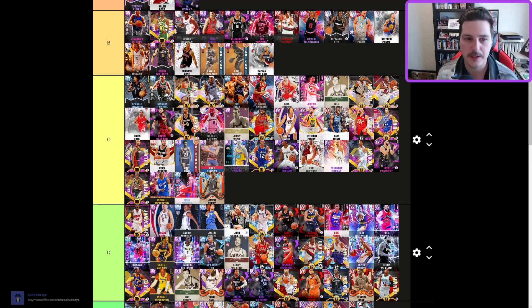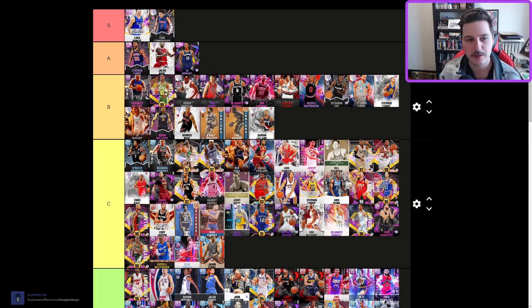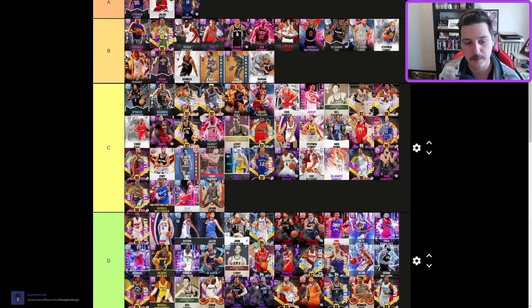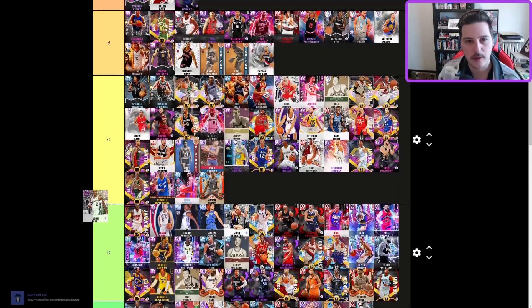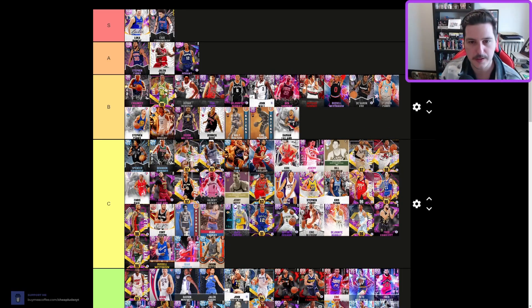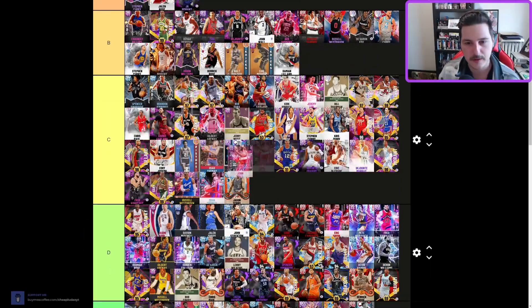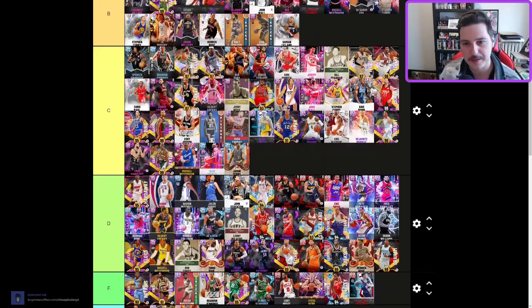Brandon Jennings is the best card in C tier. Glitch Trae — I'm legitimately contemplating B tier because this card is really good. John Wall — B tier, 100%. This John Wall card is insanity, he's so good. This older John Wall I like a lot but he's outdated, so C tier.